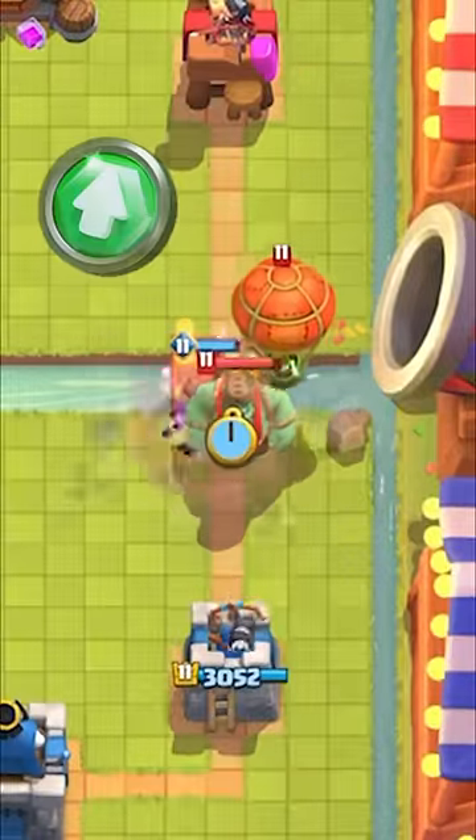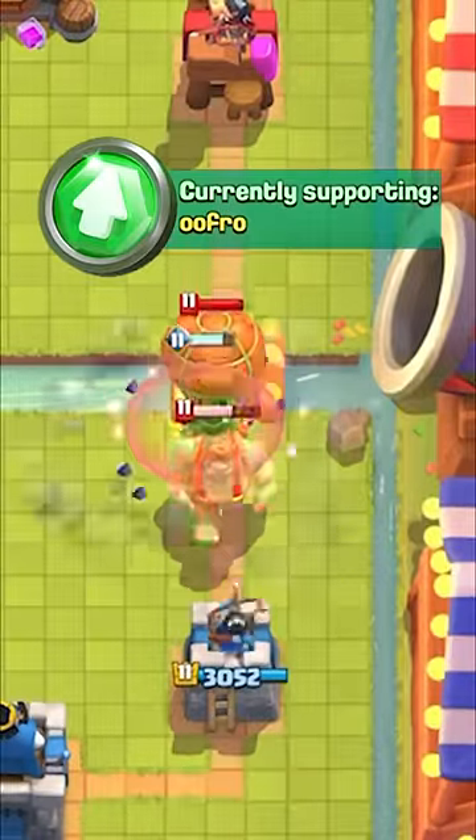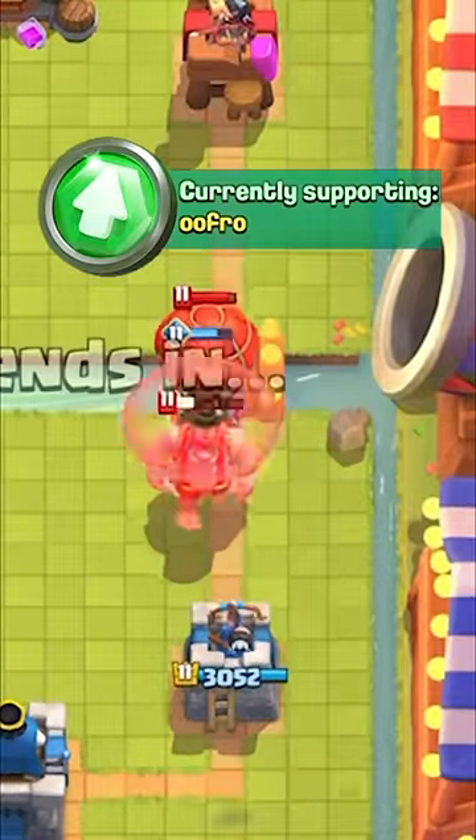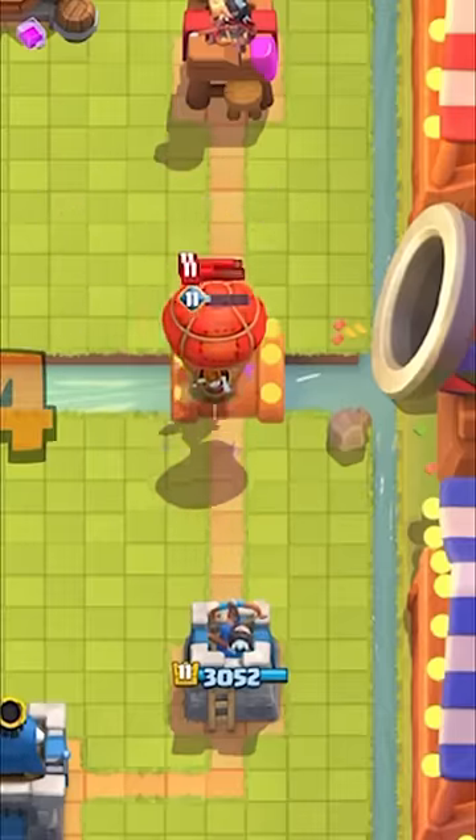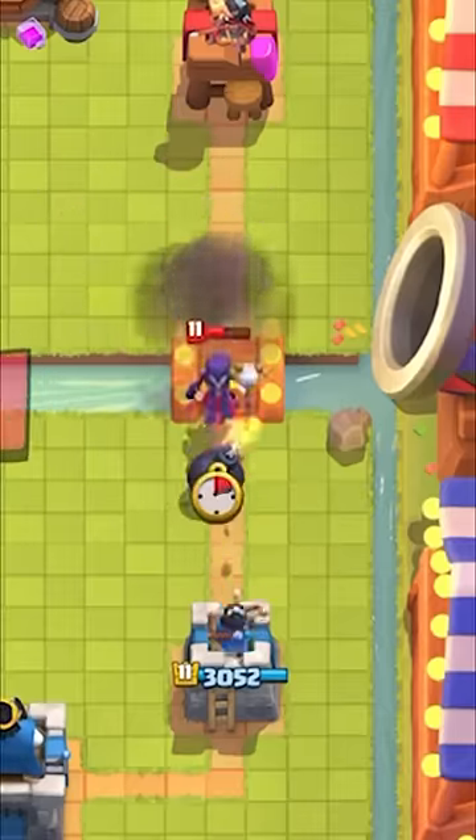It gets even crazier though, because the Evolved Valkyrie can counter a Balloon. Because the Valkyrie is hitting ground cards, it keeps triggering the Tornado effect, and the Balloon is getting pulled back by the effect.